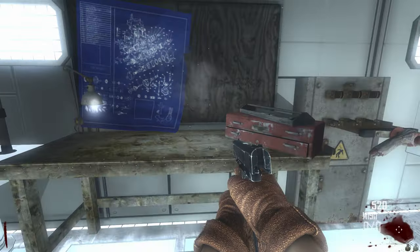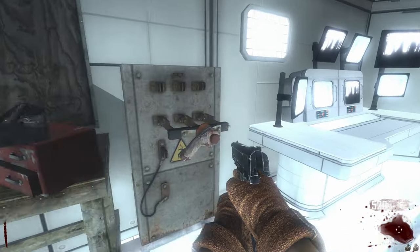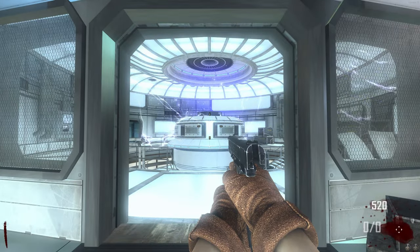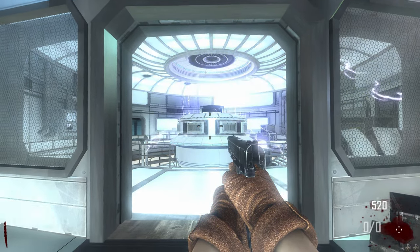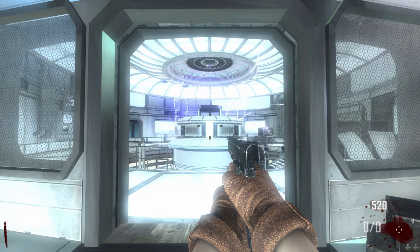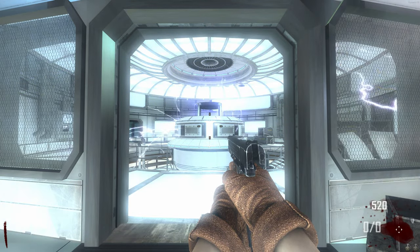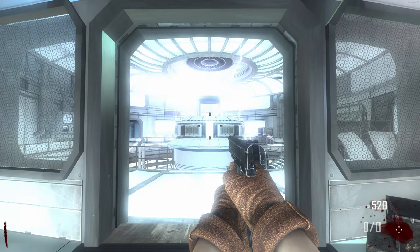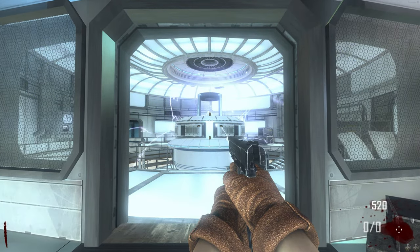Next you'll need to turn on the power. Unlike other maps, in Transit you have to build the power. The power is at the fourth stop on the bus route. In order to build it you need to find three parts, each with three possible spawn locations within the power area. You can only pick up one part at a time and then build it on the buildable table within the power area.